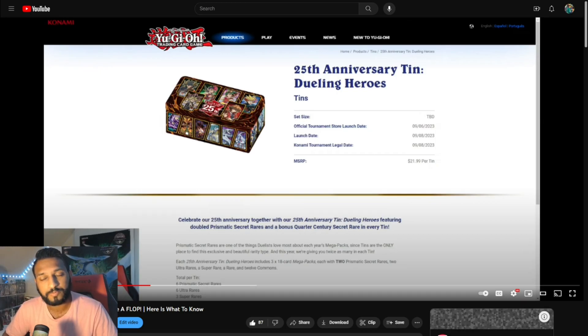At $22 MSRP, we're going to take a look at what these tins are already holding at value at a pre-sale price, and it's absolutely embarrassing. We talked about the Core Century Secret Raiders failing. I didn't expect the reprint cards inside the packs to fail too. I actually didn't — and they did. And I can tell why.